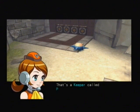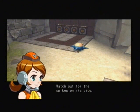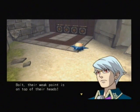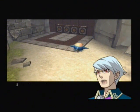That's a keeper called Prickles. Watch out for the spikes on its side. Bolt, their weak point is on top of their heads. Use a Toko Stomp or Toko attack to hit them there.